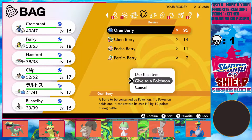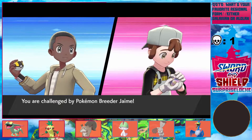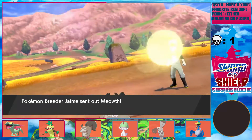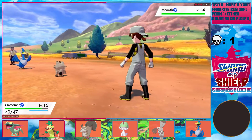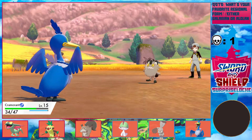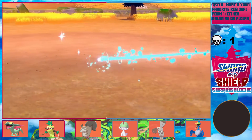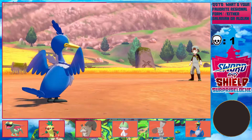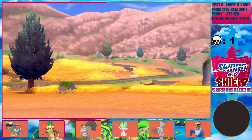I need to give Bunnelby another Oran Berry before I forget. I still want Cramorant to be a little higher-leveled. Oh, a Galarian Meowth — I'm pretty sure they're Steel-type. For some reason, I'm not sure what about that is Steel, but I guess I don't make the rules. It's kind of weird how Meowth got an Alolan form and a Galarian form. I wish they gave that to Purrloin instead — some other cat Pokemon that needed it.